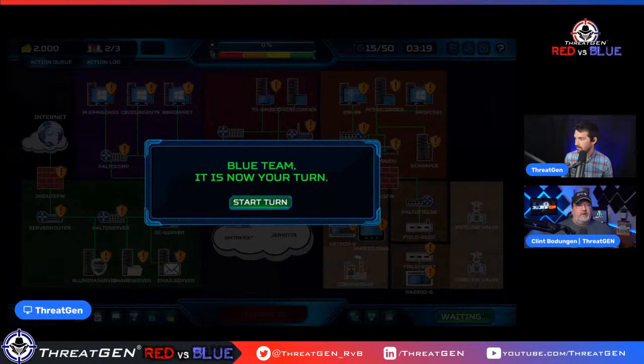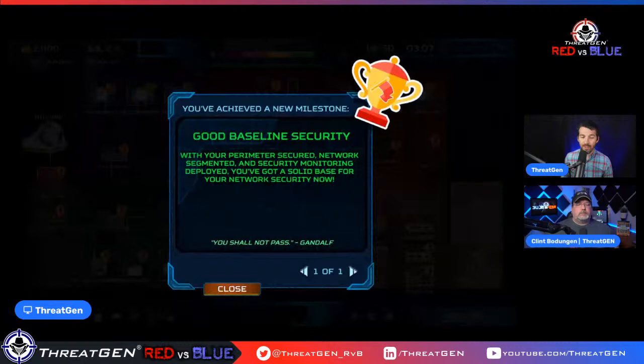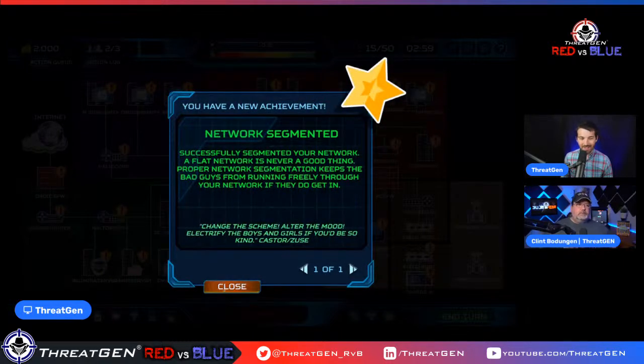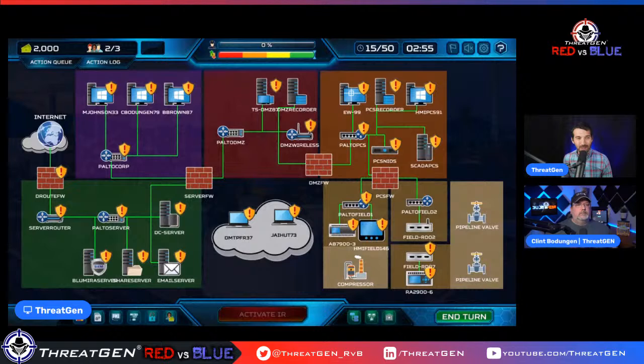Because we've done our vulnerability assessment and have data to show, we have a pretty good chance of getting approved for budget. The game simulation works that way — if on day one you requested budget, the game makes it more difficult because you have no justification. Nobody goes into their boss's office after filling out their I-9 paperwork and asks for another fifty grand in budget. We've got network segmentation — you can see it's now color-coded by segment with firewalls in place.